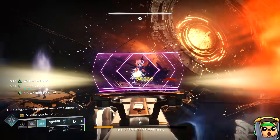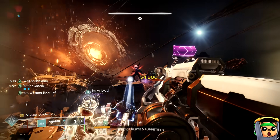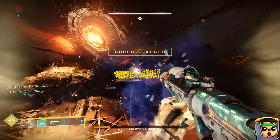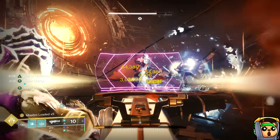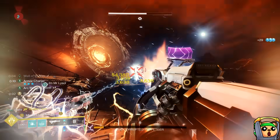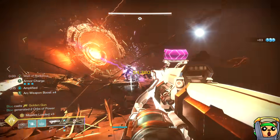In terms of ability build crafting: if you're swapping between elements during a boss damage phase, none of that really matters because once you swap you lose those abilities. But if you're staying on one element — for example, staying on Well or starting on Nova and ending on Nova — then here are the images for that.